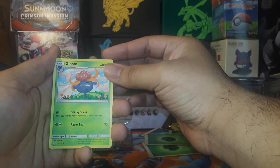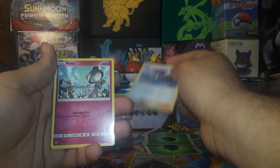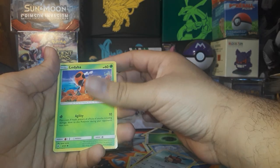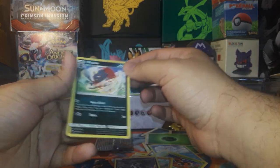All right, so we've got Gloom, Seviper, Lana, Routes, Bulbasaur, Hoot Hoot, Zeriba, Mudbray, Dabbing Duskull, and Weavile.